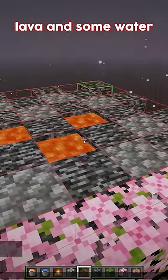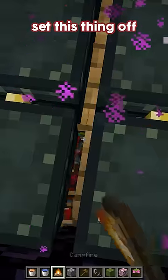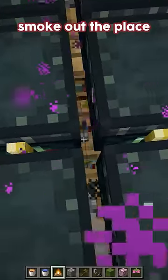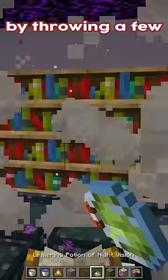Using World Edit, I'm going to add some lava and some water. And to really set this thing off, we can add a few campfires to really smoke out the place. And finally, by throwing a few lingering potions, we've got just about as many particles as we can fit in one location.